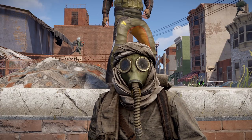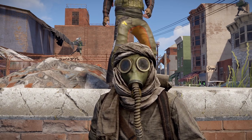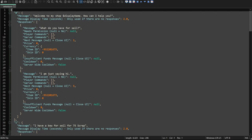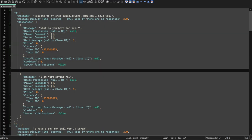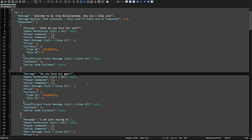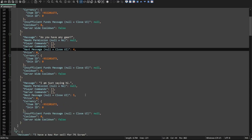Here we have an opportunity to run a couple different kinds of commands for kits — either by giving the kit to them directly or opening up the kit interface. Head back to the default conversation file. Let's go ahead and make a new button. Copy this section and paste a new one. Instead of saying "What do you have for sale?" we could say "Do you have any gear?" Once they click this button, we'll take them to another window — let's take them to page four.